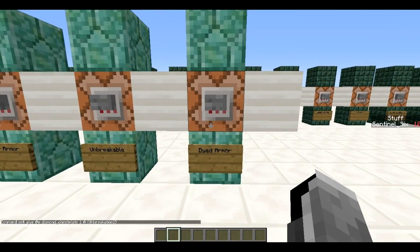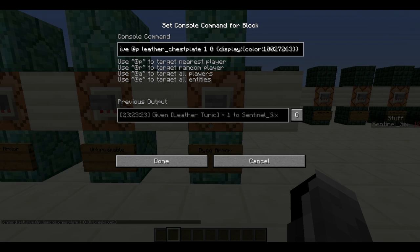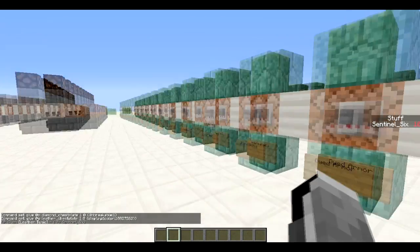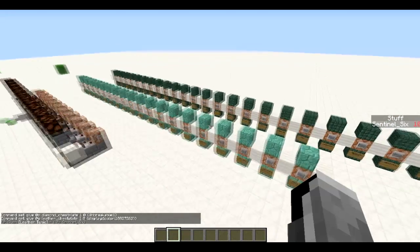Second, how to get dyed armor: you use display color and then the color code. I'll put a list of all the color codes in the description. You can just swap in those codes to make dyed armor. This example creates a purple leather chest plate.